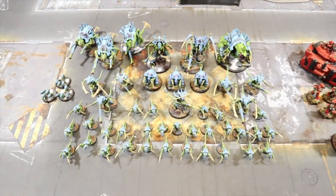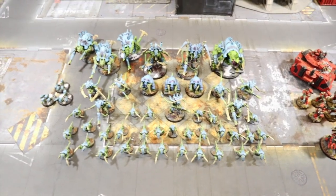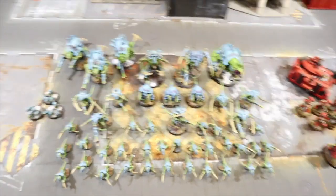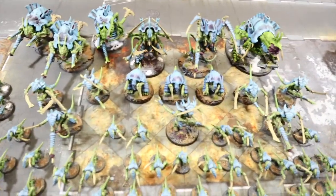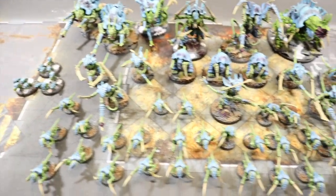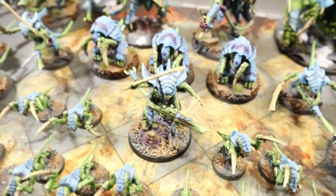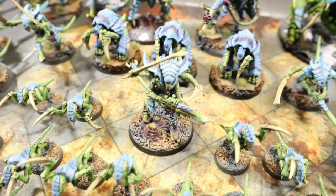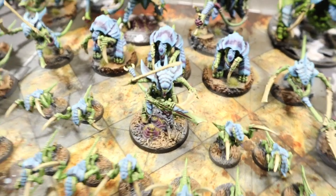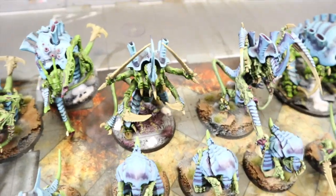Now for the Yorgamanda Tyranids. In the battalion and spearhead we've got a Tyranid Prime with death spitter and bone swords, and up the back the Swarmlord, ready to chop stuff up. For troops in the battalion we have two squads of Warriors with bone swords, death spitters, and venom cannons.